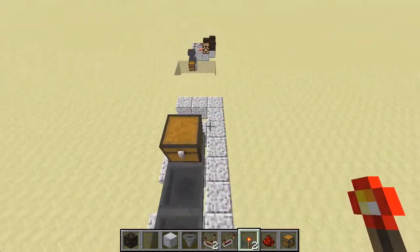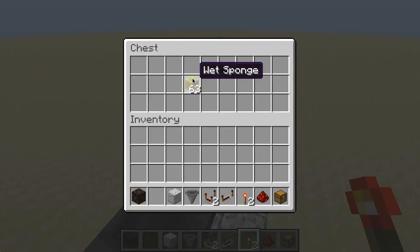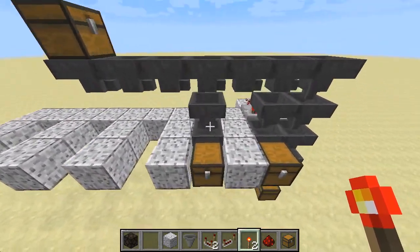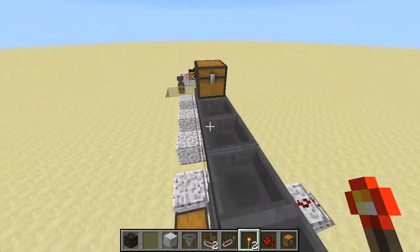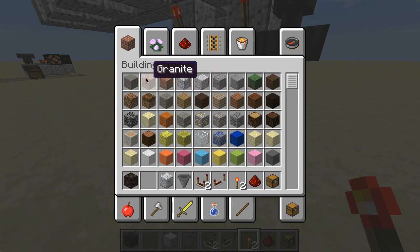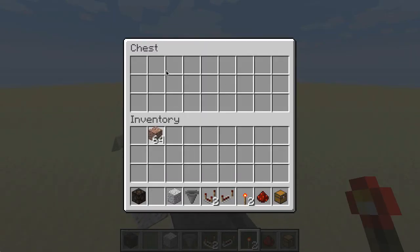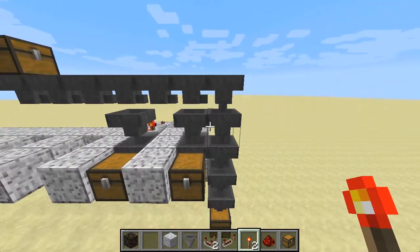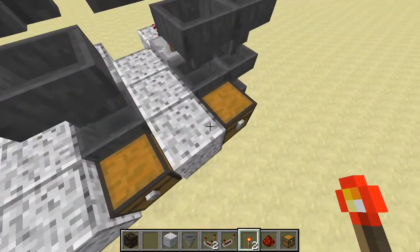Let me demonstrate with some junk — I'll put some wet sponge in here as well, so we've now put three items in the chest. They're traveling along here: this chest is full of granite, this chest is full of stone, and the bottom chest has wet sponge and polished granite. There's a system in here that allows us to detect what items are coming through and put those items in the correct chest.